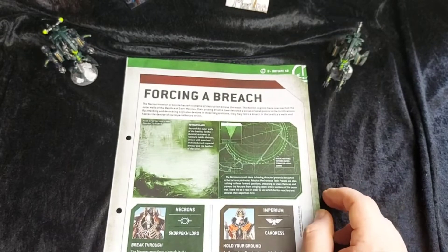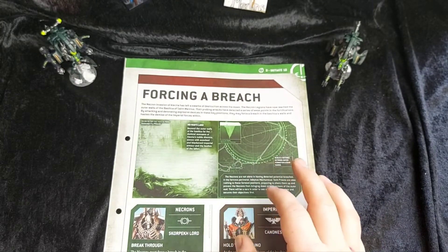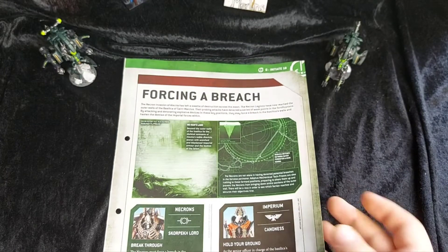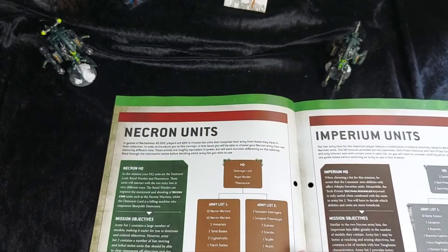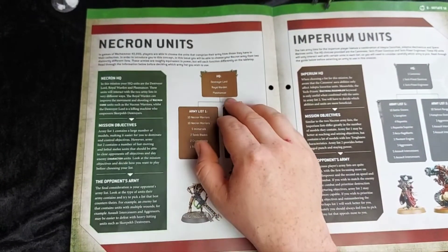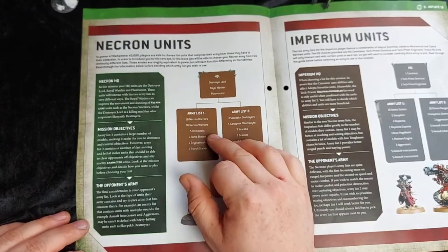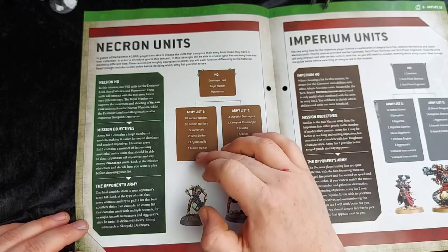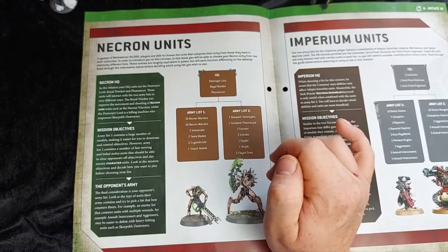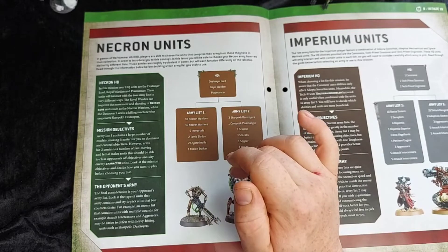Our mission for issue 57 is called 'Forcing a Breach' — two forces opposing each other, trying to make a breach through the opposition's defenses into Electia Hive. For the Necrons, we have an HQ selection of a Destroyer Lord, Royal Warden, and Plasmancer together. Army list one gives us two squads of ten Warriors, five Immortals, two Tomb Blades, two Cryptothralls, and a Triarch Stalker. Army list two gives three squads of Destroyers, one Plasmancer, two squads of three Scarabs, a Spyder, a Wraith, and five Flayed Ones. I quite like the up-close-and-personal list, but I'm going to go for list one — and we get to try out our new Tomb Blade.